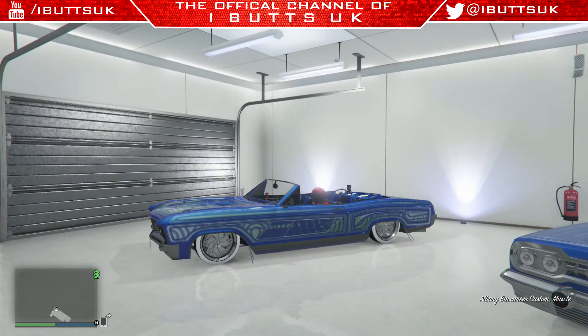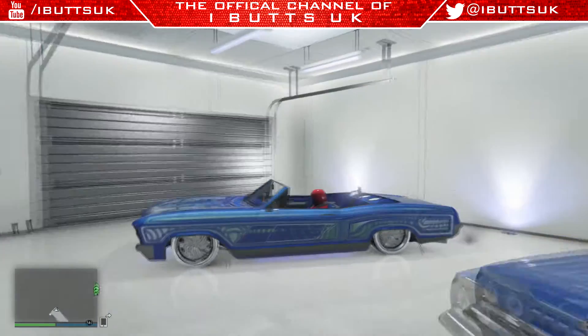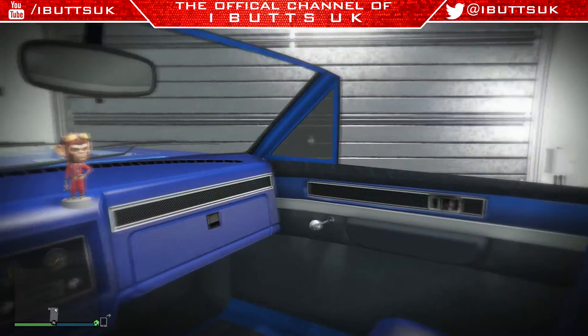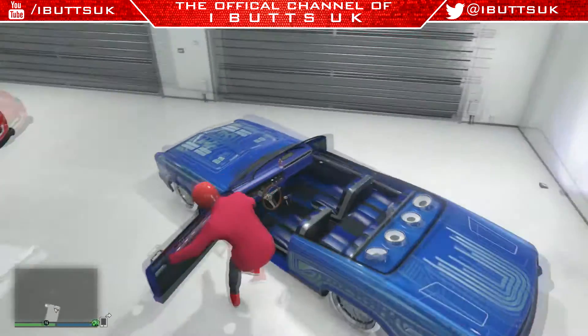I believe this is the Buccaneer. They look completely different once fully customized. I put these really nice chrome wheels on with whitewalls, then a nice livery in blue. I'll show you the interior as well — it looks pretty cool and I think this car works well overall.